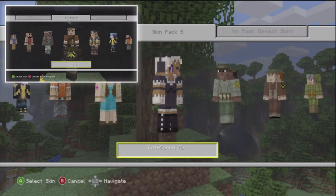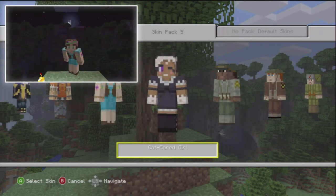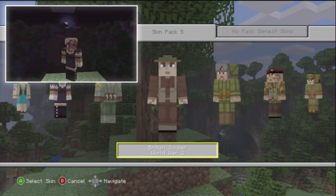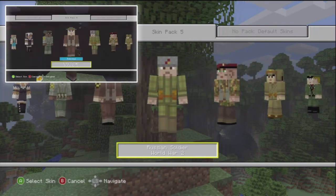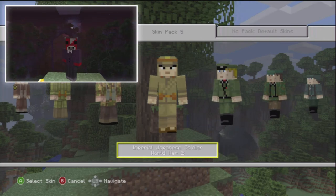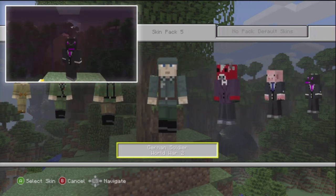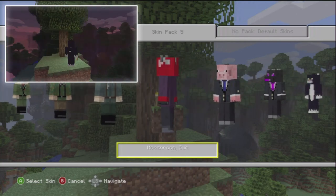Maya from Borderlands 2, Salvador from Borderlands 2, and Flower Girl — a really nice character just thrown in there. Cat Ear Girl — not sure what that's from. Then we have US Airborne Soldier from World War 2. I like this soldier pack — I've been waiting for the soldiers. We have a World War 2 British Soldier, World War 2 Russian Soldier, British Paratrooper, Imperial Japanese Soldier, German Captain, German Sergeant, and German Soldier from World War 2.